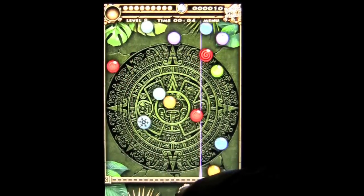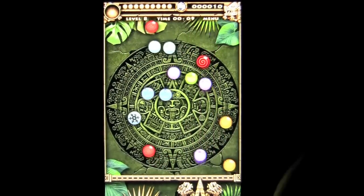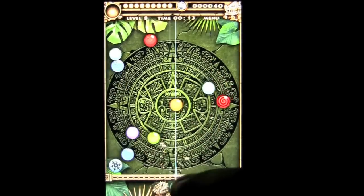I have my slider here, I have my laser, and I have my colored ball that I have to match up with the other ball. And you do that based on what you are given.